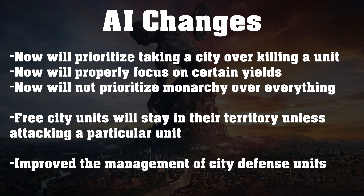The last prioritization change is kind of funny — the AI will now not prioritize monarchy over every single other type of government. Previously the AI would switch to monarchy even in the atomic era, because of a bug that made them really love monarchy. That won't happen anymore. Once again, a pretty good change.